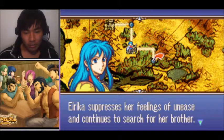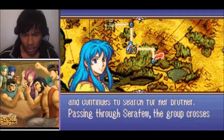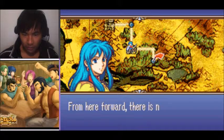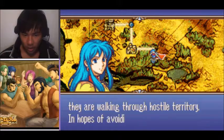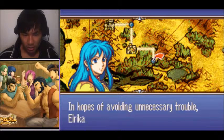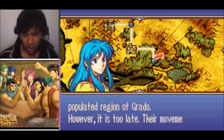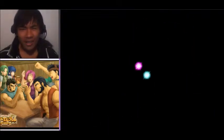Eirika surpasses her feelings of unease and continues to search for her brother. Passing through Serafew, the group crosses into the Grado Empire. From here forward there is no doubt they are walking through hostile territory. In hopes of avoiding unnecessary trouble, Eirika and company head to a sparsely populated region in Grado. However, it is too late — their movements are already being tracked.